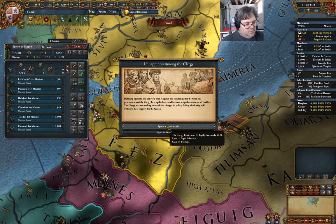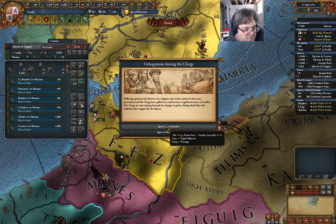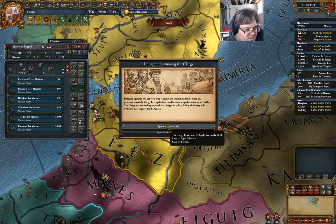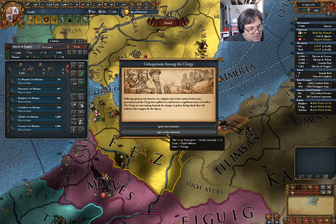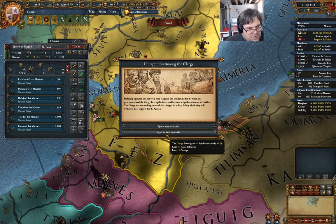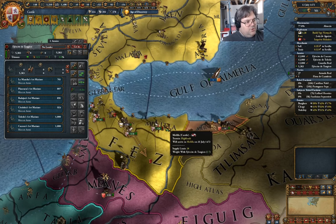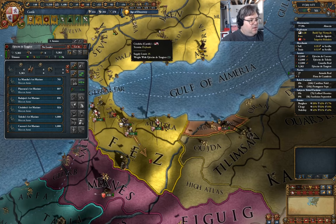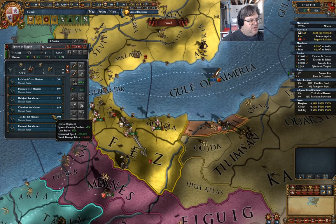Bring him over. Unhappiness among the clergy — clergy loses 10 loyalty. Lose 10 papal influence, gain 10 prestige. Or clergy gains 10 loyalty, gain 10 influence, lose 15 prestige. I'm going to go for the prestige. Next tick these guys should refill.